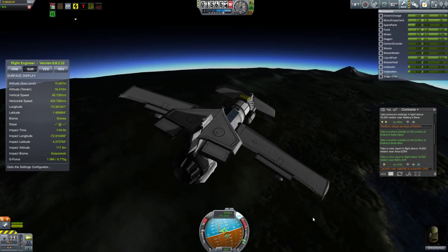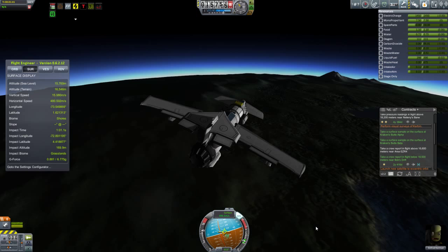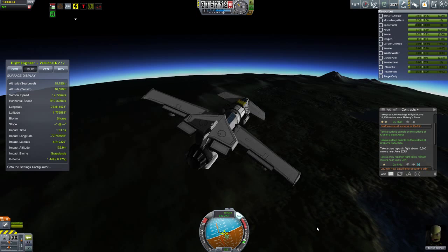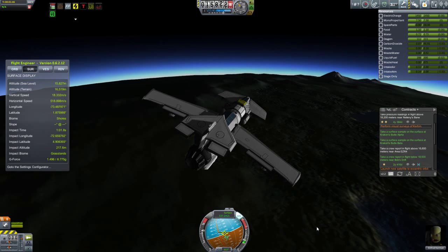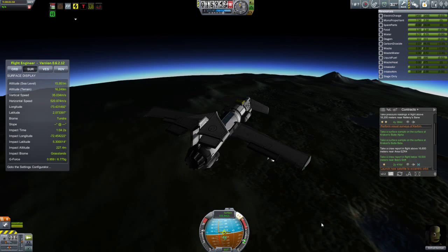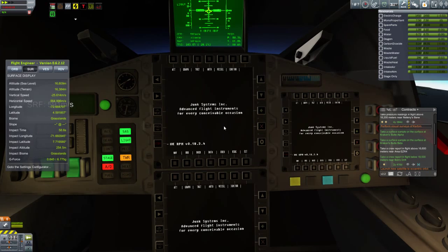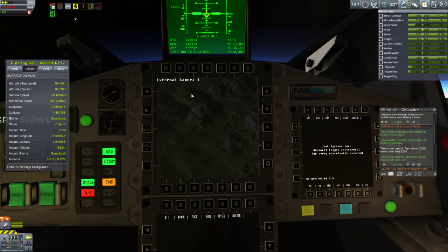We're off to pick up that aerial survey, and then we're going to double back and land at the Island Airport, which gives us an opportunity to collect science from the thermometer and barometer at both high and low altitudes. Our pilot is Enfrod — our newest team member — who we rescued at the beginning of this video. Let's take a look at the interior of the MK1 cockpit, provided by the Raster Prop Monitor mod. It's got a great flight display at the top, an external camera on the bottom of the fuselage, and windows we can adjust to show things like our resources.